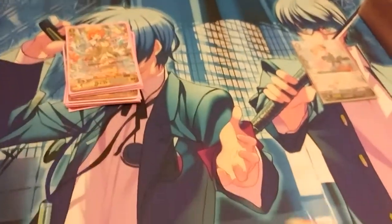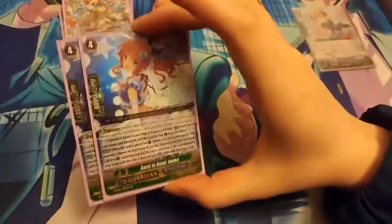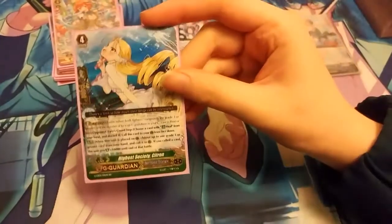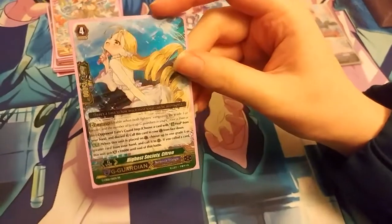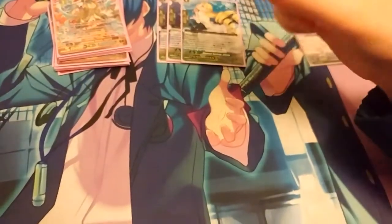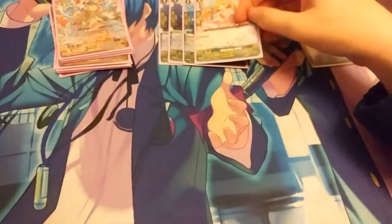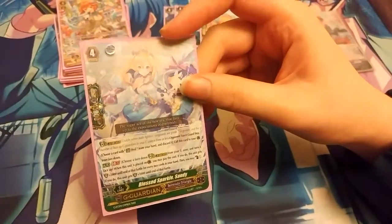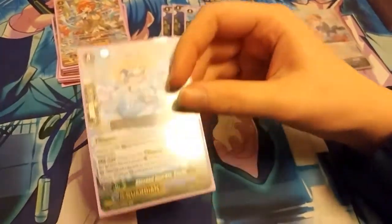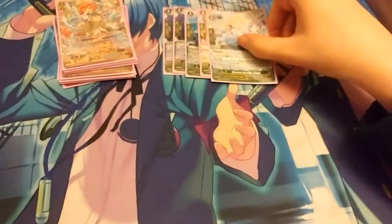For G Guardians, I run 2 Hand in Hand Leonas - I'm thinking of bumping her up. I run 1 Highest Society Citron, 1 Shout Out Patty for the easy plus 5k, and the last one is Less Sparkle Sandy. She's a very good G Guardian for Bermudas since you always have a huge hand.